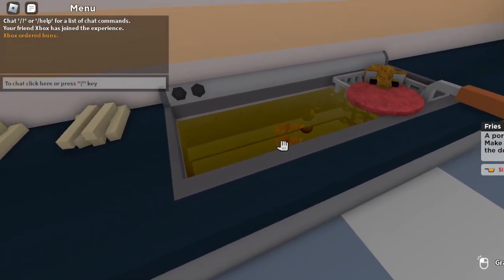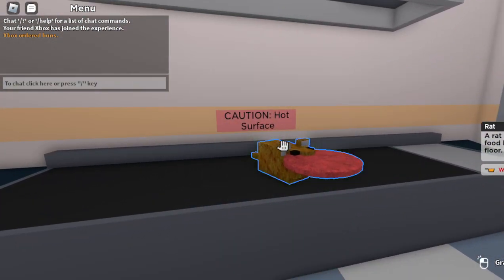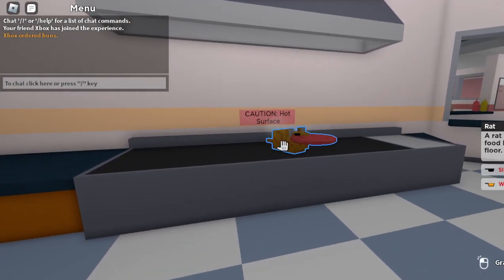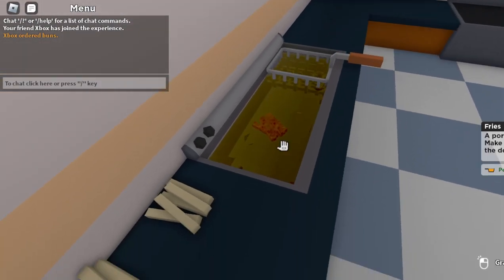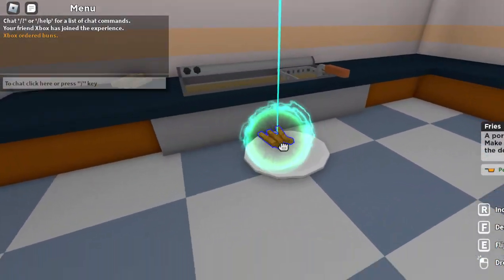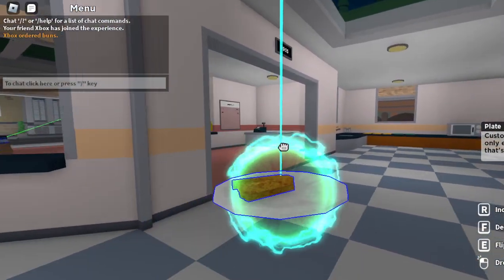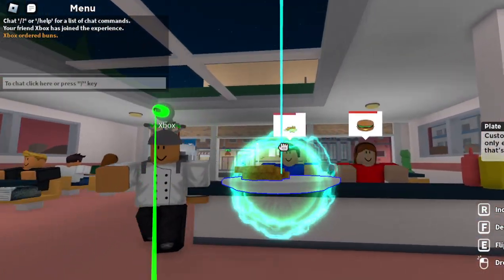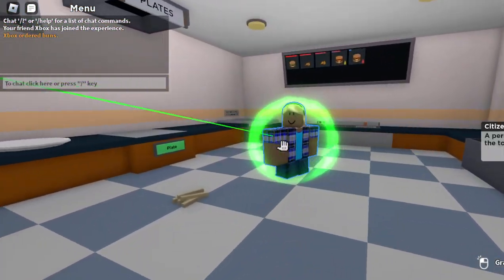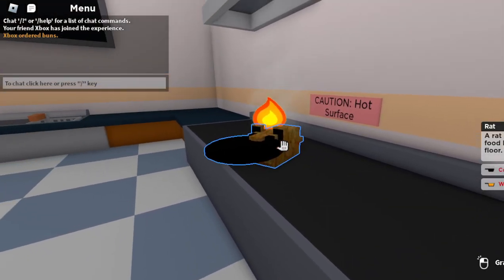So it says 'way too fried.' Now you can take it over here. At this point it should be dead. Wait for it to say 'coal.' Once it says 'coal,' we can move on to the next step. He says 'coal' now, which is good.